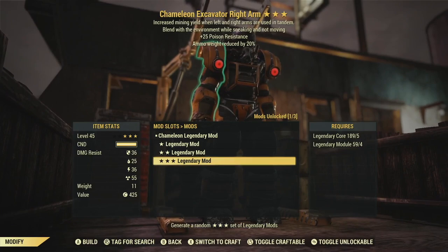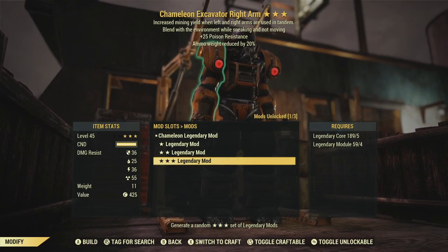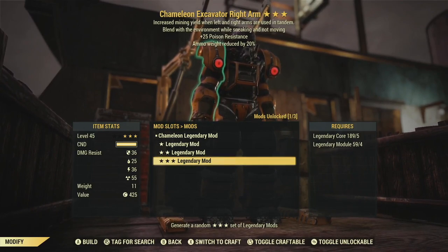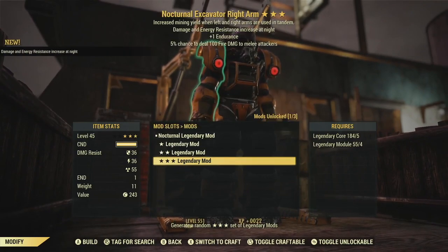Chameleon with poison resistance and ammo weight reduction. The Chameleon effect in power armor — I've got to give that a big old 'who cares.' I really can't see that being very beneficial when you're in power armor; you're big, you're clunky, you're making a lot of noise. Poison resistance isn't bad — I wouldn't mind having that for daily ops, but realistically I'm probably never going to wear power armor on this character in daily ops. Ammo weight reduction doesn't do a whole lot for me either — I'm already running Bandolier maxed out, so an extra 20% weight reduction isn't much on top of that. We're just going to need to re-roll it again, let's try. We've got legendary modules so we can try again.